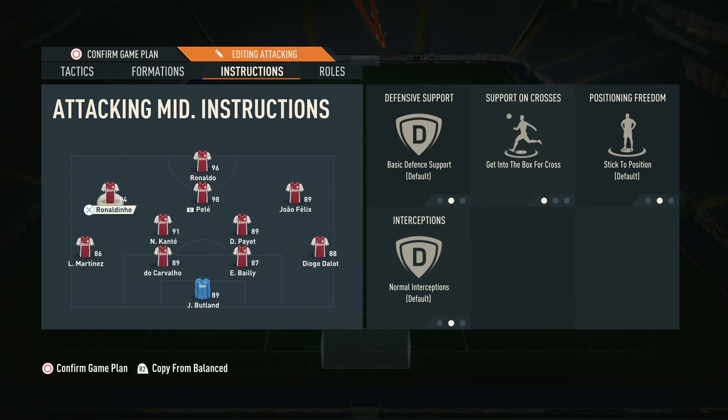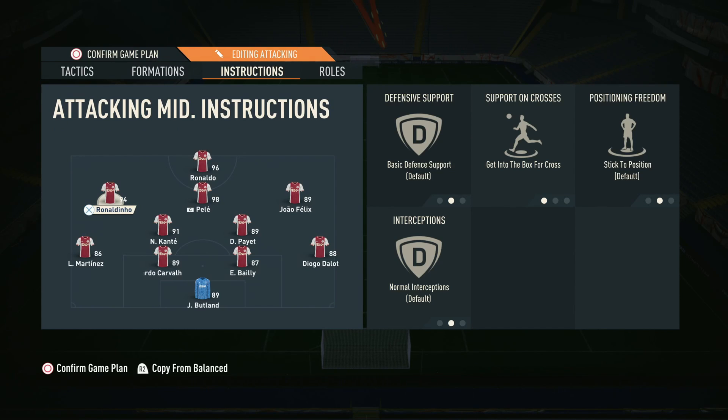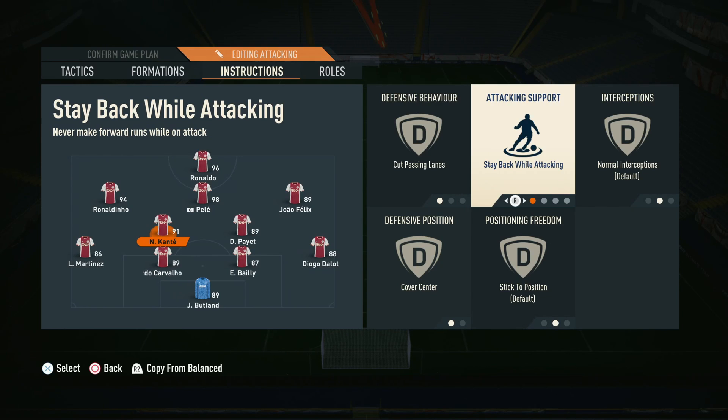For the wide CAMs, they need to be on get into the box as well. We used to like free roam earlier in the year but it's not working as well at the moment, so we stick to position to strengthen the passing game and make sure everyone is available for a pass. For the two CDMs, we've got them on cut passing lanes and cover centre. We do have them on stay back while attacking — this isn't super relevant with direct passing on as they'll drift forward a little anyway, but you want two proper out-and-out DMs in this formation.